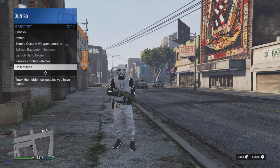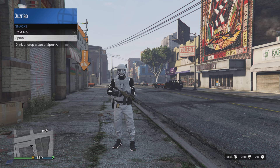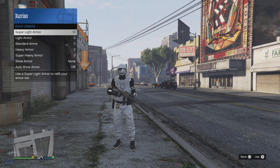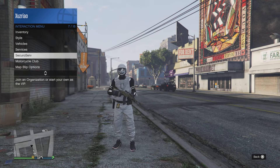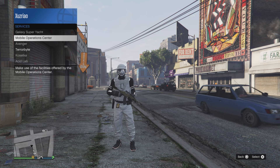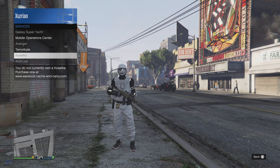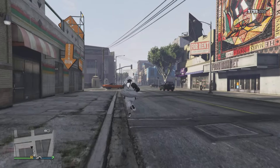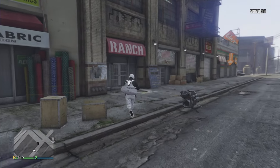It does have remote control vehicles. If you look closely there are snacks on there too, which I need to buy more of — but I don't really use snacks like that. It does have heavy body armor as well. For services, it does have a Mobile Operations Center, a Terrorbyte, but it doesn't have an Avenger or Kosatka. Those I just haven't bought yet.